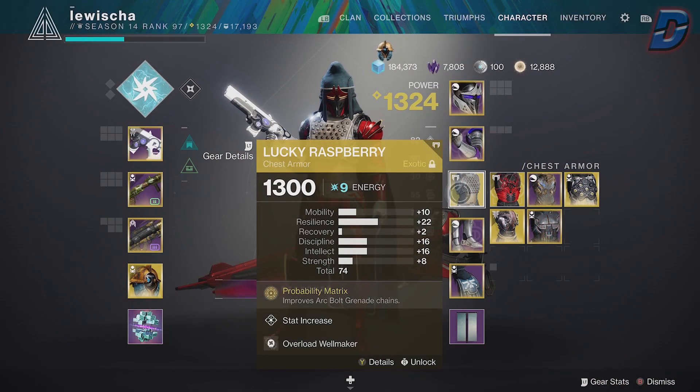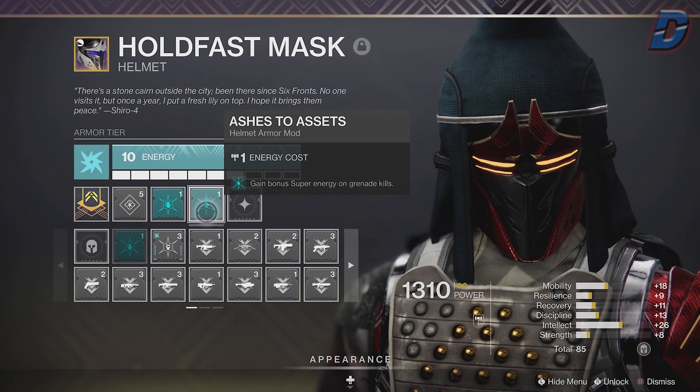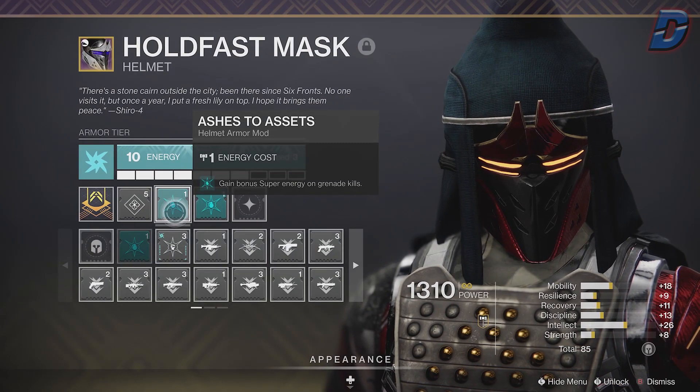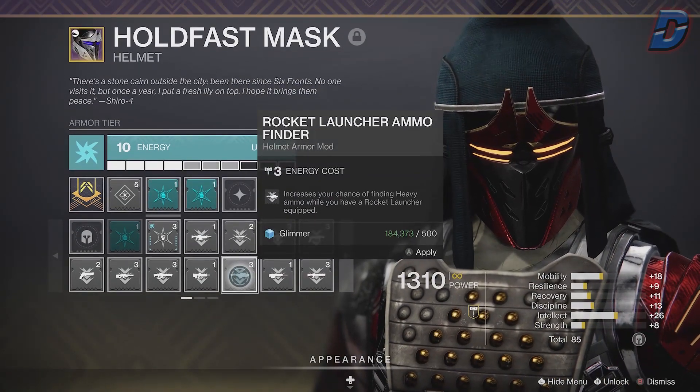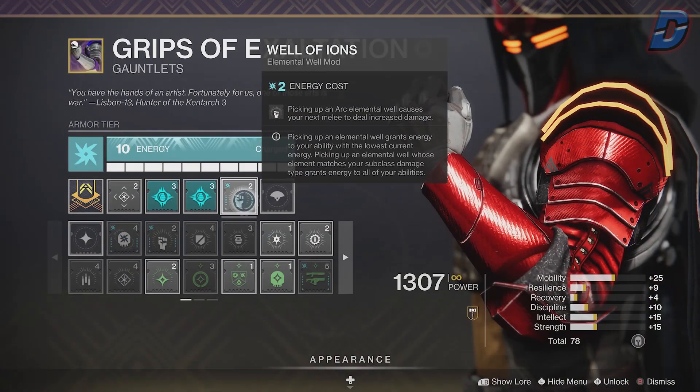For our exotic armor we're using Lucky Raspberry. For the helmet mods we are using Ashes to Assets for extra super energy on grenade kills. If you are going into harder activities you might want to swap these out for an ammo finder mod.